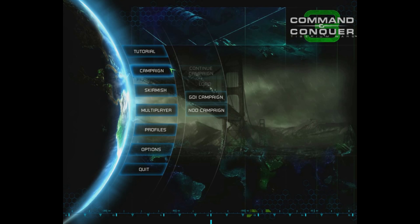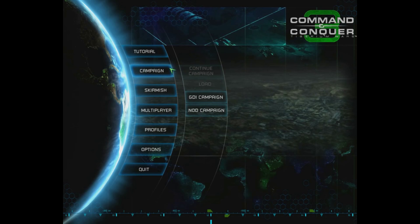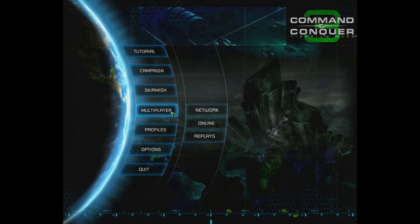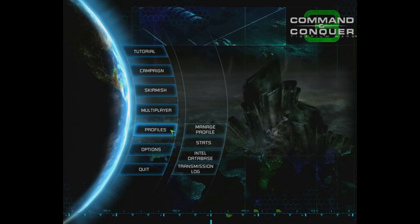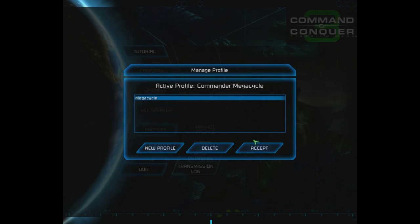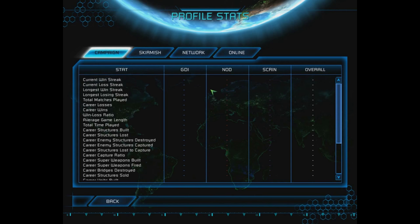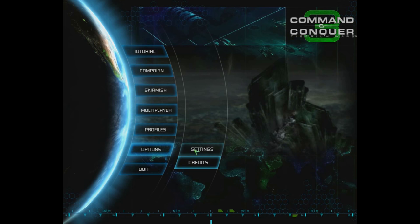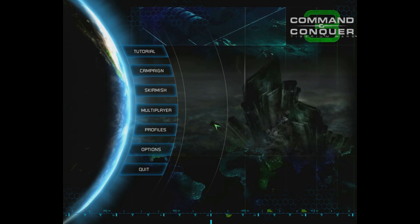Most current RTSs usually have some sort of a tutorial; a campaign, where you play one of the two, three, or four sides depending on the factions; a skirmish mode — think of it like an exhibition match, it doesn't really count, you're just trying to kick the tires; a multiplayer mode with a matchmaking component; and profiles where you can see your personal stats. There are also options for visual, control, audio settings, and credits.